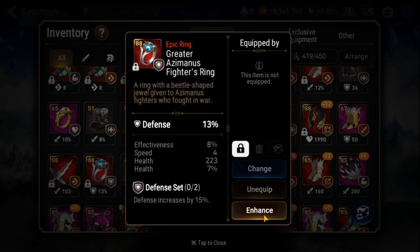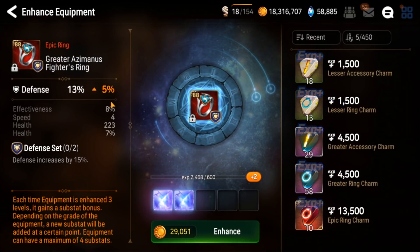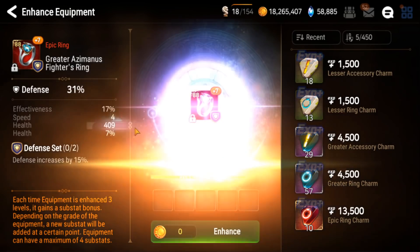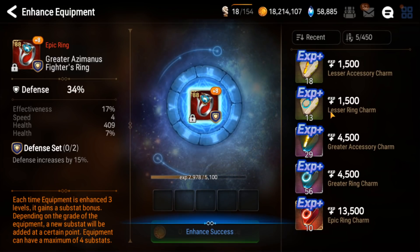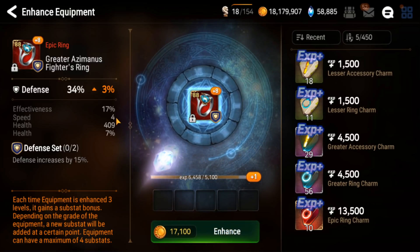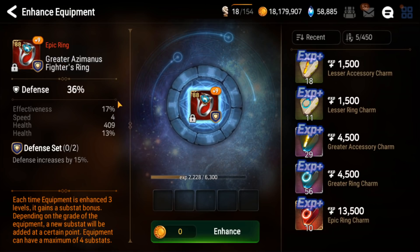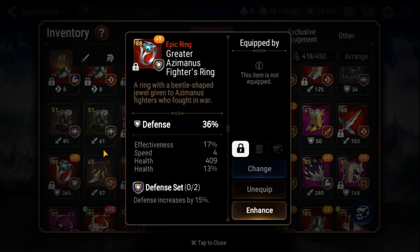Now this ring — I actually think this ring looks really nice. If I get high speed rolls, this is a really nice flurry ring: effectiveness, speed, health. We get a super high effectiveness roll — it's 17% at plus three. Flat health roll — this is probably a dud at this point. But let's just pray. Five speed roll. That's such a weird piece. I'm going to keep it for now, but I almost certainly won't use it.